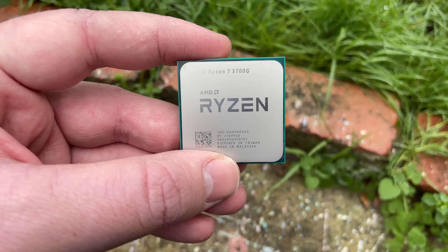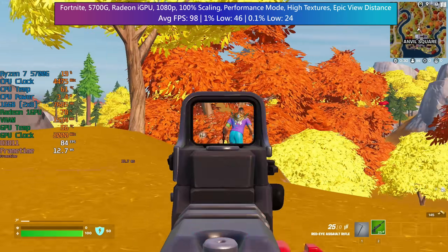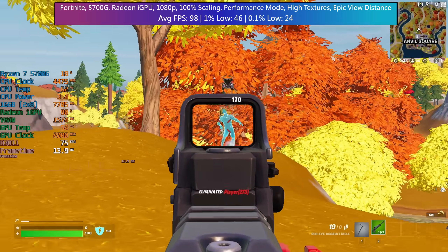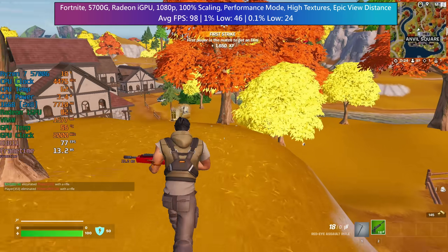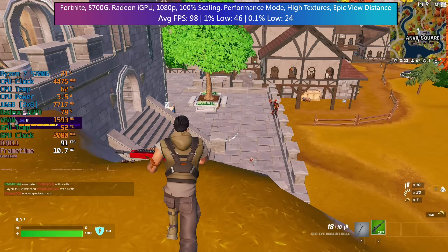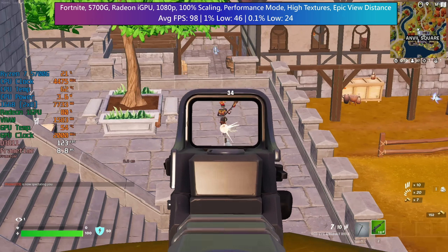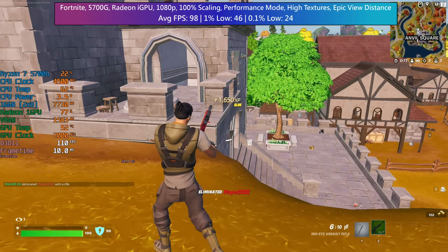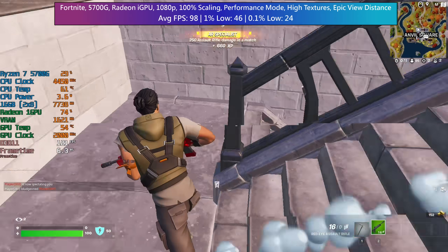The best way to play Fortnite with this processor is to select the performance mode, which offers lower graphical fidelity, but will really do wonders for this chip, enabling a solid frame rate even at native 1080p. As you can see, we don't get any fancy lighting, reflections or shadows here, but what we do get is a solid experience, and one that means we can remain competitive without having much graphical power on tap.